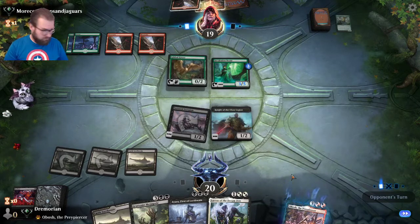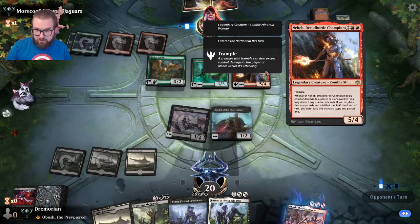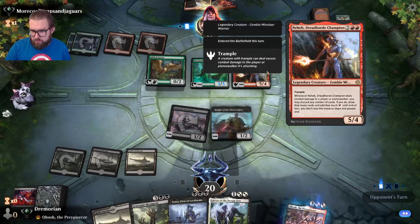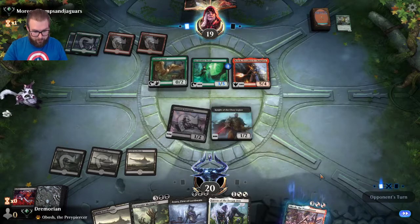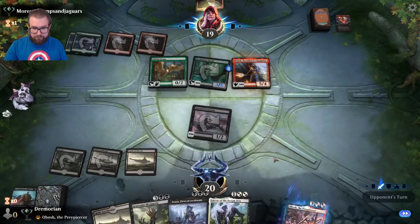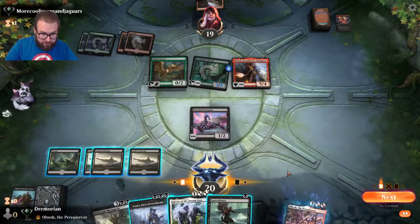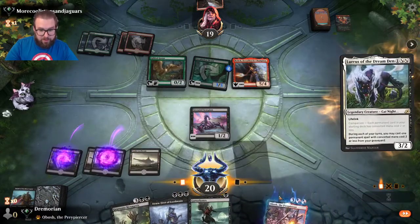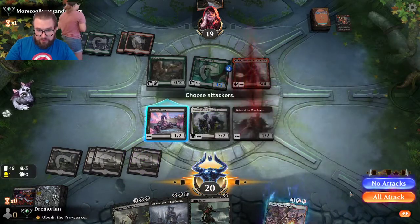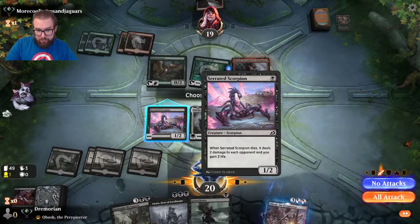Sorry, my wife is hanging up paintings in our apartment — she paints. Opponent plays Dreadhorde Champion — combat damage draws a card and discards. Here I play the Castle and play out Lurrus. I'm not worried because we can recur him. I recast our buddy from the graveyard. I'll save the Scorpion for chump-blocking so we can get the benefit of the life gain. We pick up one more land and the opponent is in a lot of trouble.